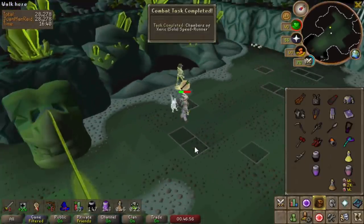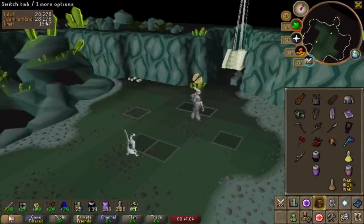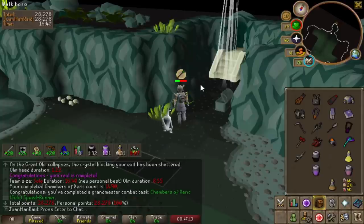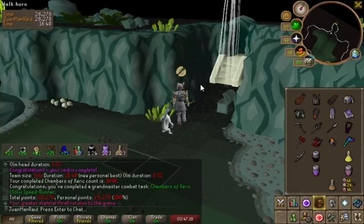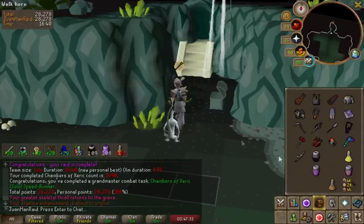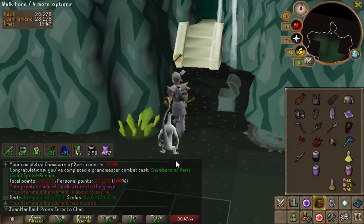16:39 — no wait, 16:40! We actually did it! That was freaking crazy. I got 17:25 and then a 16:40 back-to-back. Shout out to the boys for finding the raids — we PB'd three times today. Even after the blowpipe nerf, we still managed. 20 seconds left to spare. Not a single ruby bolt spec the entire fight, which is incredible. We just made it with 10 raids left towards the 1,500. These last 10 are going to be smooth sailing.